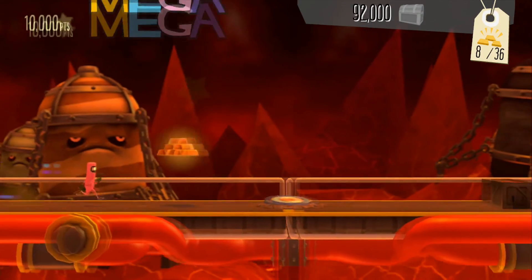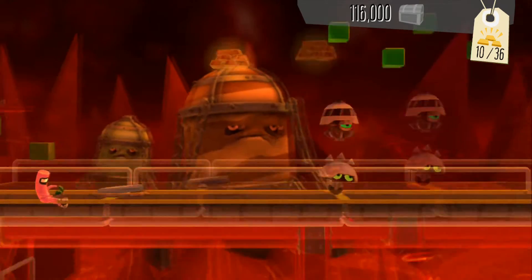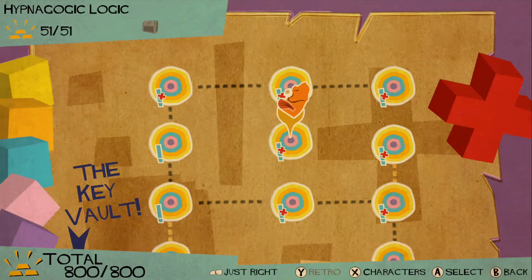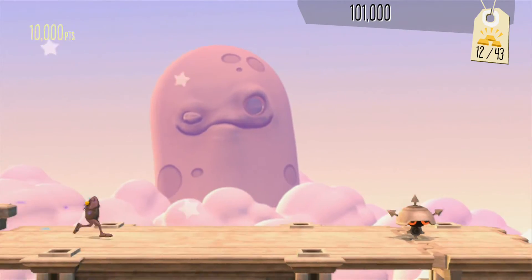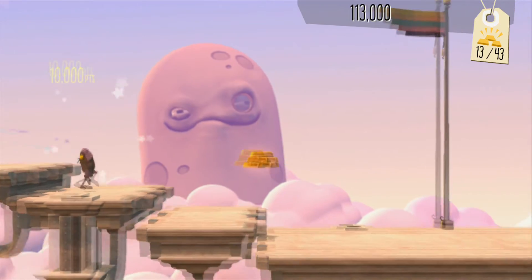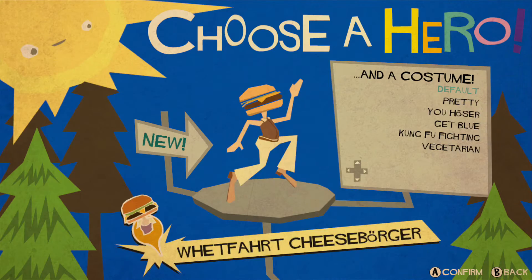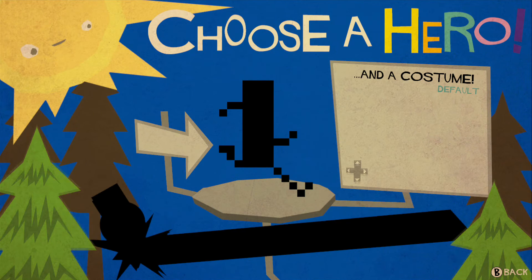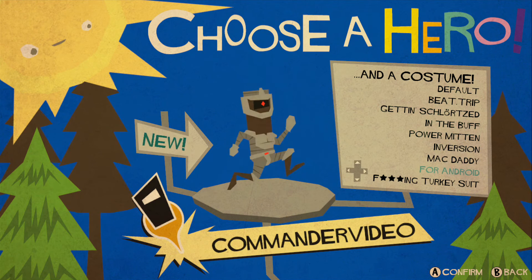I've noticed several similarities to the old Donkey Kong Country games in my playthrough, which is definitely a good thing. There are about 100 main levels in Runner 2, with special retro SNES-inspired stages to unlock via alternate paths and secret areas within certain levels. There's also a wide assortment of unlockable characters and costumes, which you gain by acquiring treasure chests, which often require a key to unlock.